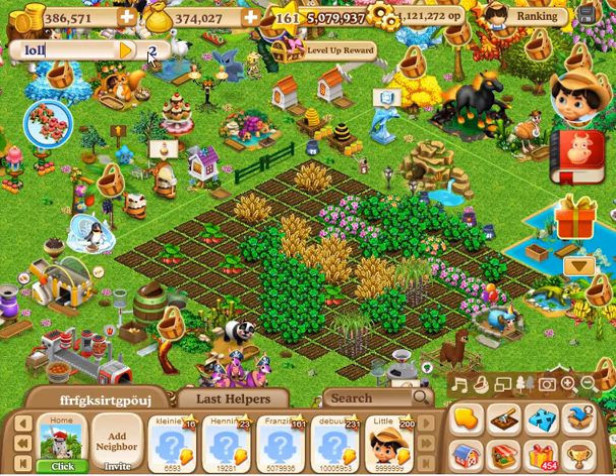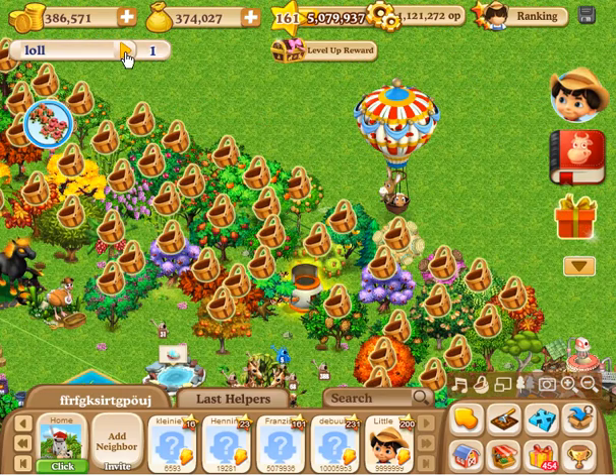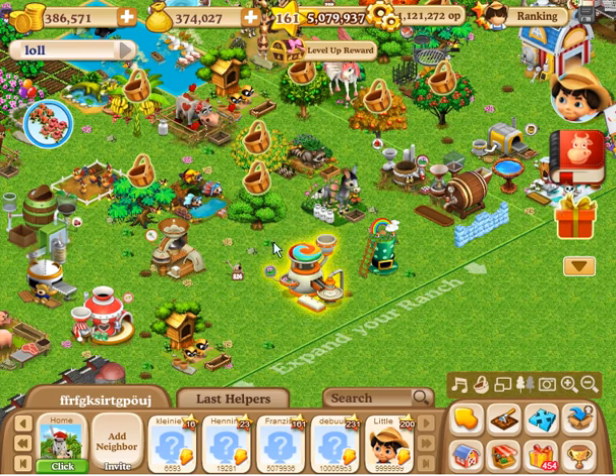We are searching the lolly machine. Here you can see I should have two lolly machines on my farm. Clicking on that link, the system shows you where the first one is, clicking again on it it shows you the second one.